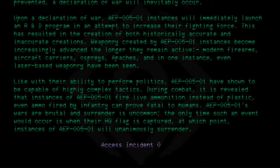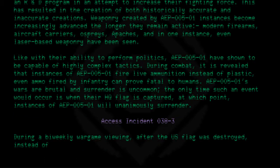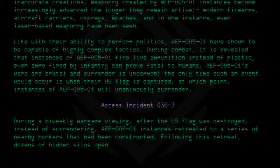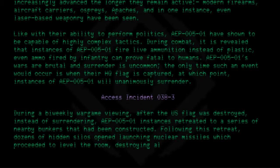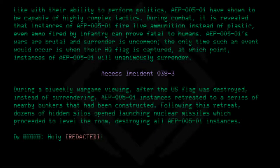Access Incident 038-3. During a bi-weekly wargame viewing, after the U.S. flag was destroyed, instead of surrendering, AEP-005-01 instances retreated to a series of nearby bunkers that had been constructed. Following this retreat, dozens of hidden silos opened, launching nuclear missiles which proceeded to level the room, destroying all AEP-005-01 instances. [Redacted.] Thank you.